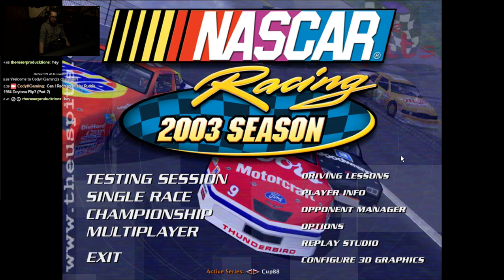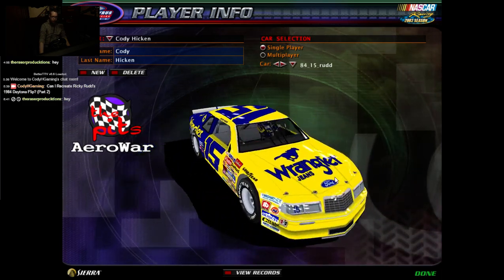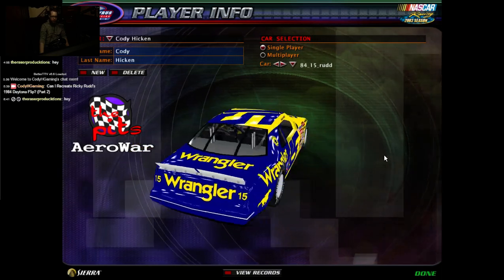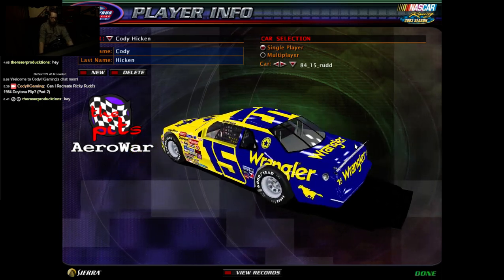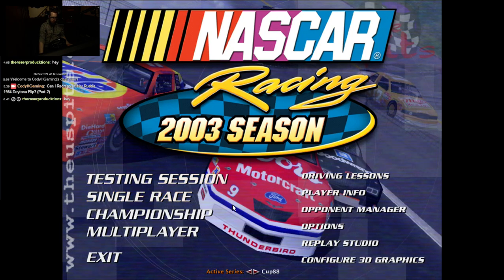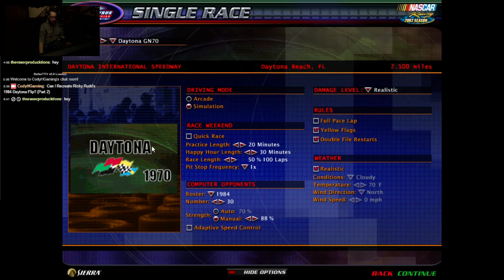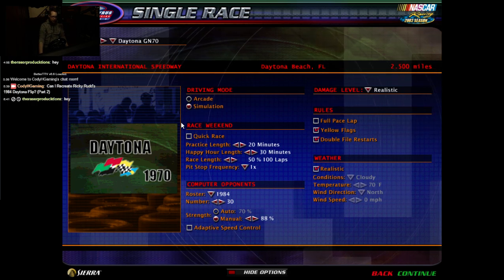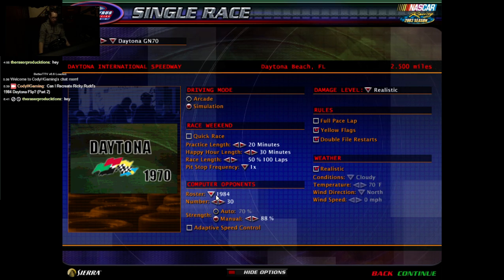Alright, we're already a few minutes in. Let's go to player info. Here we got his number 15 car. If you guys want to see the replay of the wreck, either search YouTube for Ricky Rudd flip Daytona crash, et cetera, or check out part one to my Can I Recreate video. We're going to be using the Grand National Daytona 1970, same as last time. At some point I'm going to have to exit out of the game into the track INI file so you guys will see the settings, and the 1984 roster.